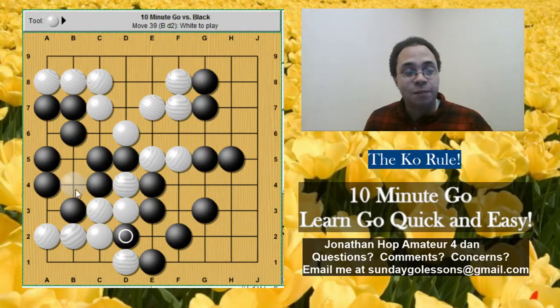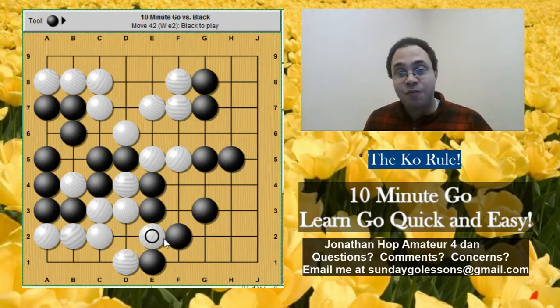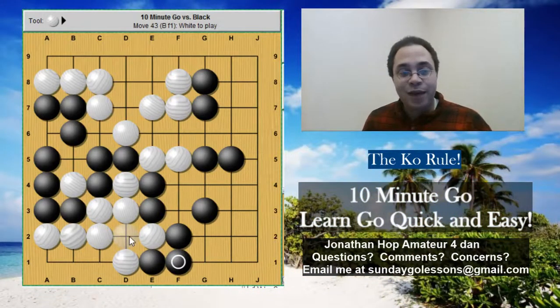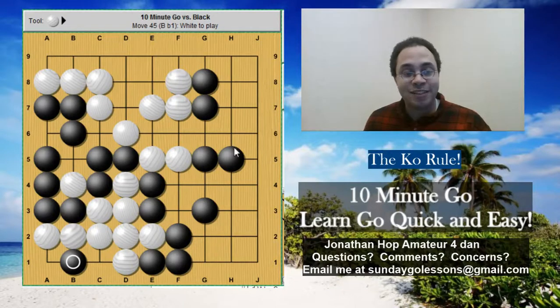Now let's say white did play something and black actually responded — then white takes back. The other thing I wanted to talk about is the idea of one-step and two-step Ko. This is a two-step Ko. If black connects, white's still not alive. If white connects, how does black kill white? You play B1 — that's one of those vital points we talked about in the Life and Death series. So white has to play B1 to live. But then black takes again, so it looks like white has his work cut out for him.